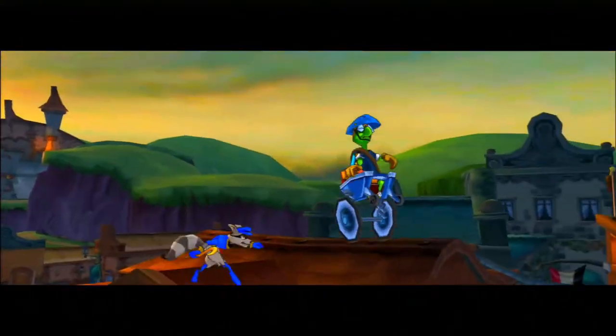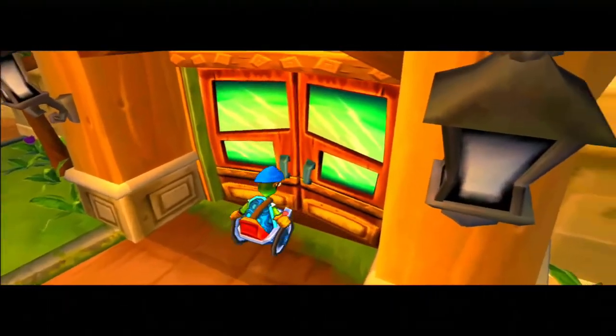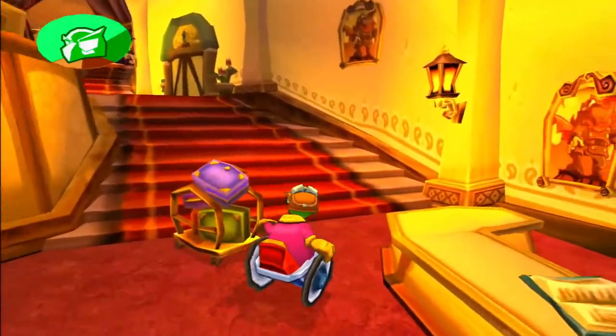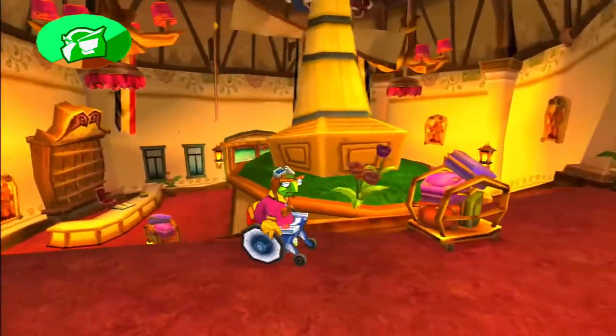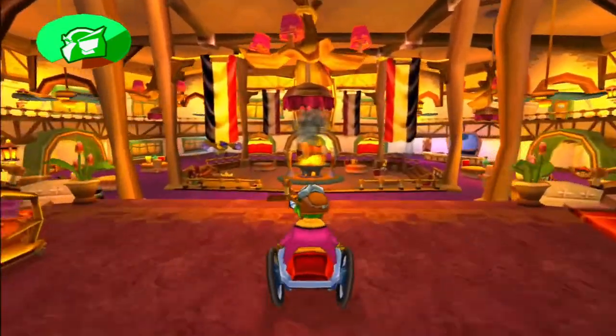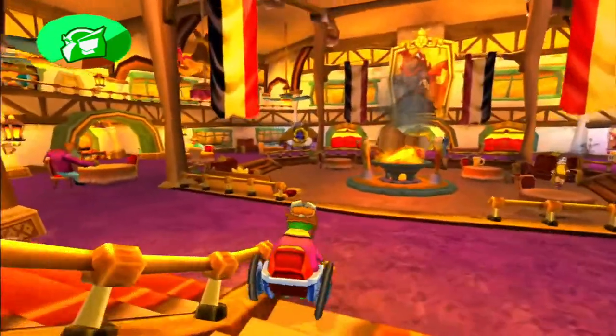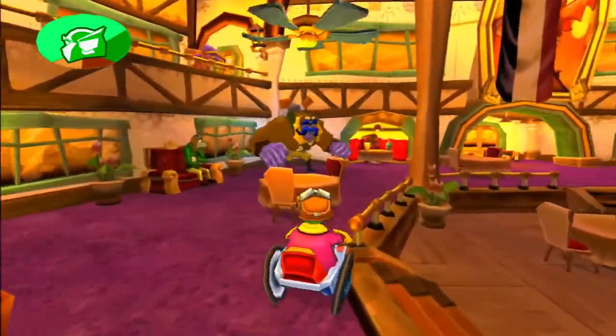Oh yeah! But yeah, this mission is great — I love these missions in Sly 3. We also have to meet Mugshot first. Right now we're playing as Bentley. Let's go see Mugshot — he's over there with his big muscles. Let's go talk to him.